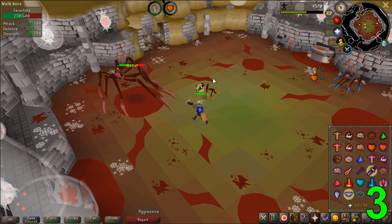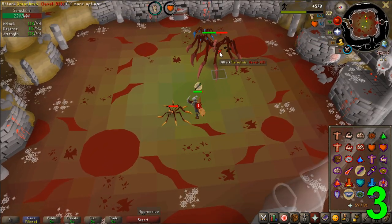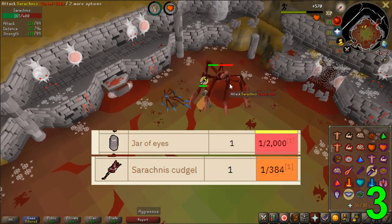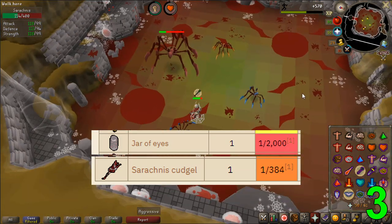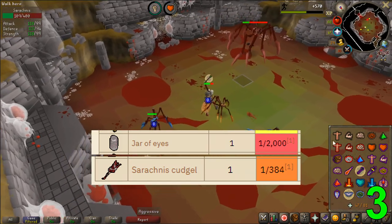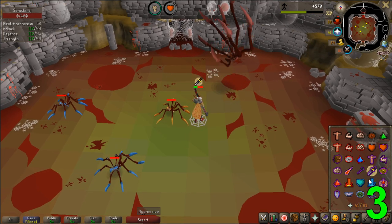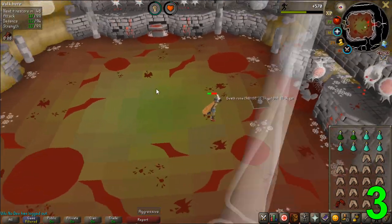For gearing I would recommend as high a strength bonus as possible while using a crush weapon. A great weapon is the abyssal bludgeon for people with a lower budget, and a scythe of vitur for very high level players looking to maximize kills per hour. When it comes to loot, it does have two rare drops: the Sarachnis cudgel worth roughly 500k and the jar of ice worth 350k, though the cudgel is substantially more common. The common average drop is worth around 30k, and the average GP per hour you can expect from Sarachnis is 900k to 1.4 million.